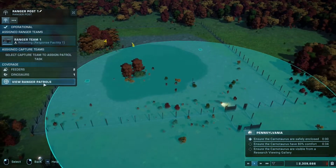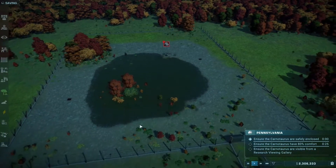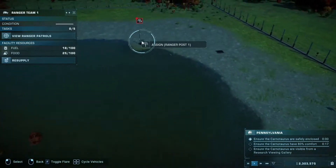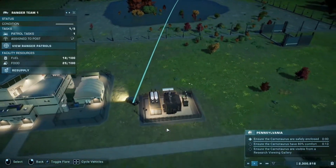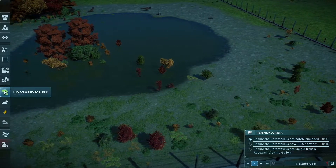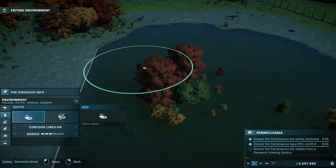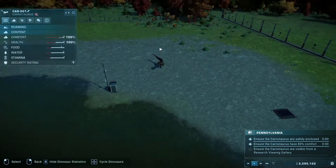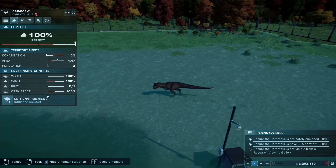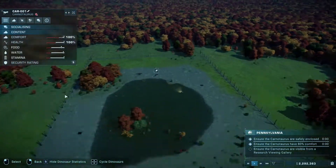Should we consider moving that over to about here? There we go. Assign that ranger post to them. Let's take that little kink out there and smooth the edges a bit. Let's have a look — 100% perfect. Population's good. Prey is around. You can see now his territory is increasing, which is good.